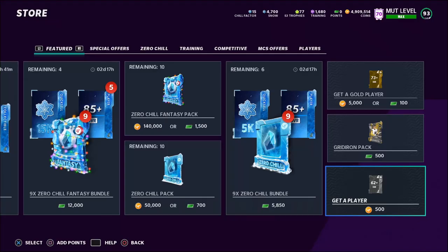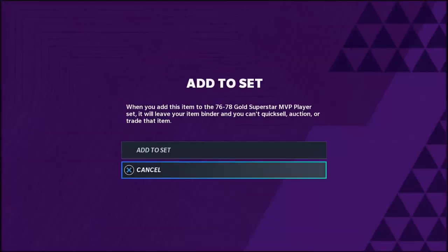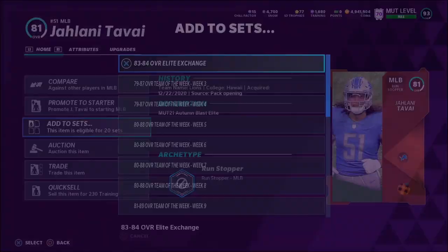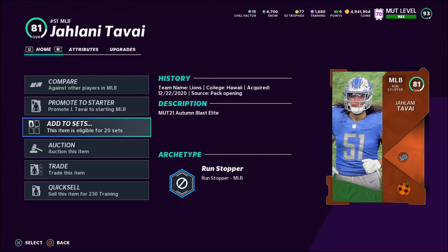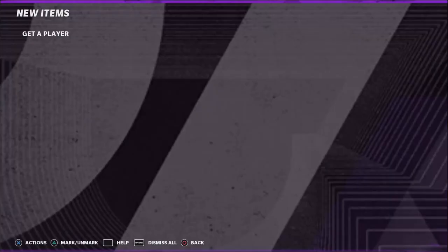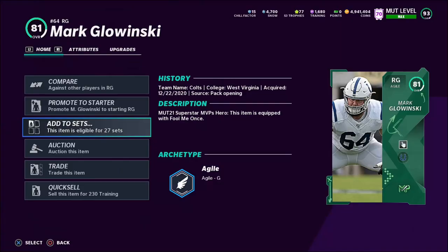Here we go — we pull a gold 71 overall RG3. With a 70 to 74 overall, you want to put them into the Superstar MVP player set. Here we pull an 81 overall Harvest player — if you pull an 80 to 82 overall I recommend putting them into the 84 overall Team Builder Fantasy Pack. So we're going to put him into that pack. We pull another Superstar MVP player — an 80 overall — and again we'll put it into the 84 overall Team Builder Fantasy Pack. This is a very easy method.